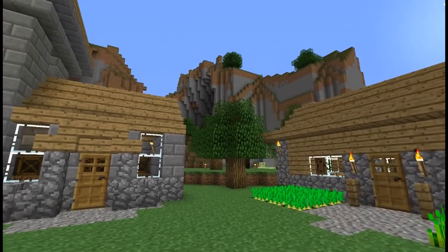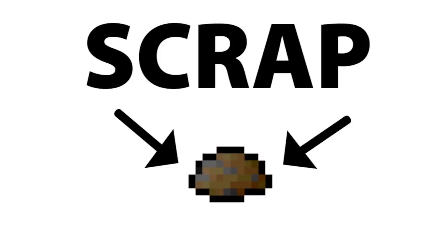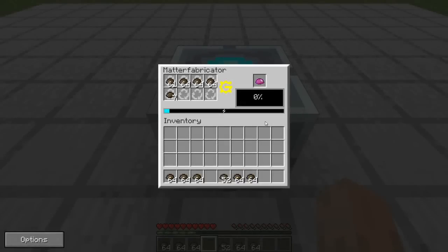Are you a new enterprise planning to expand into bigger things? Or a mob organisation just looking for more emeralds? Then you'll be needing scrap. This unassuming substance is the key ingredient to the high-end technology of matter fabrication, and the only source of UU matter, the holy grail of crafting materials.